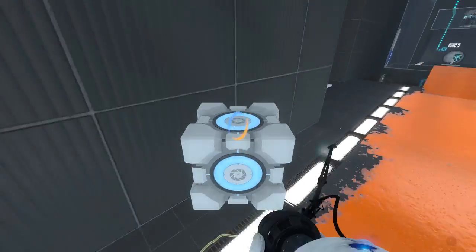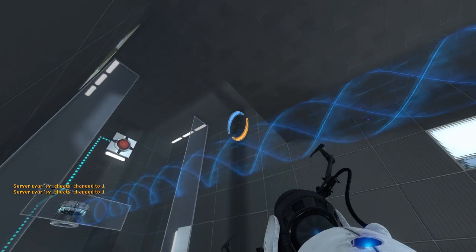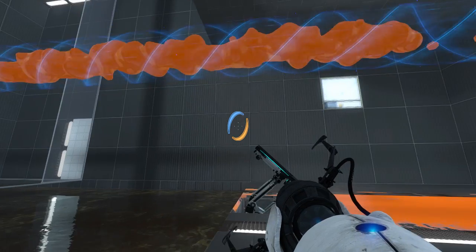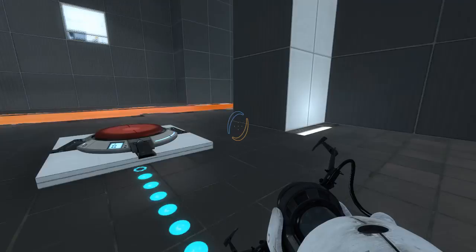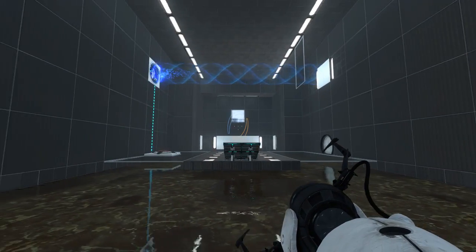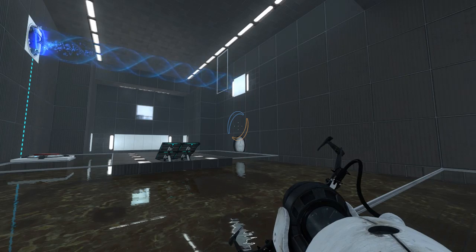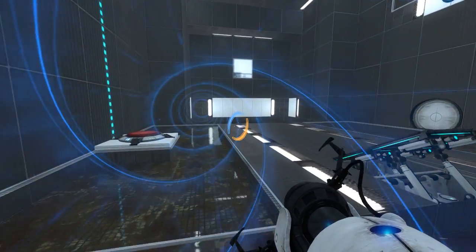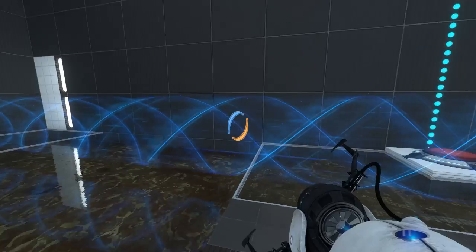Alright, so plunk the cube down here for a moment. Portal. There we go. And... right, I see now. Yeah, because otherwise I could fling the cube up into the funnel. But thankfully, the map is cleverly designed so that that's not even something you can try in the first place. So we can reverse the funnel — that's interesting. How do we get said cube into said room and on the said button?